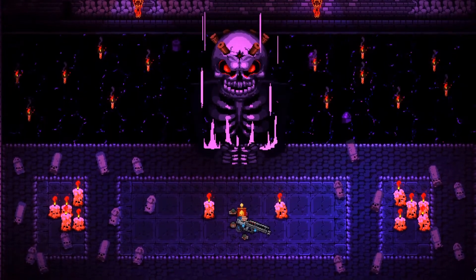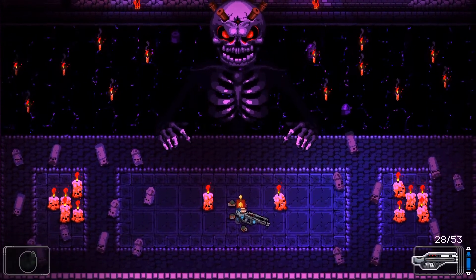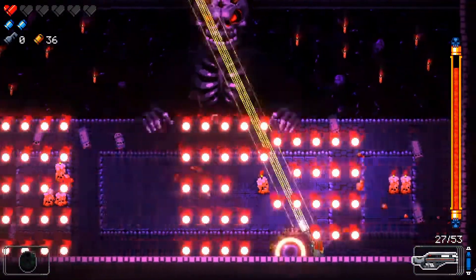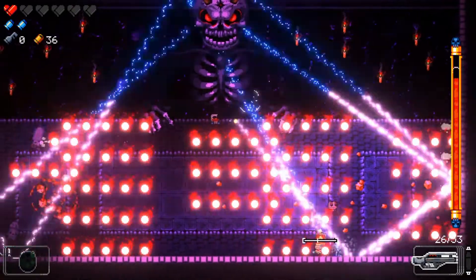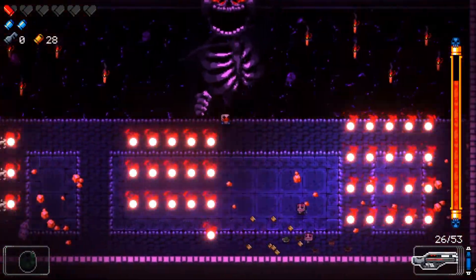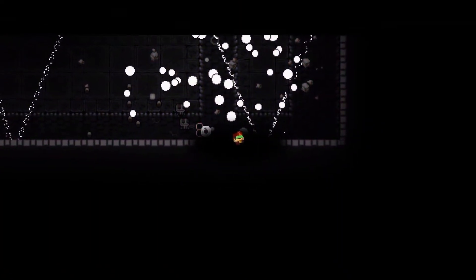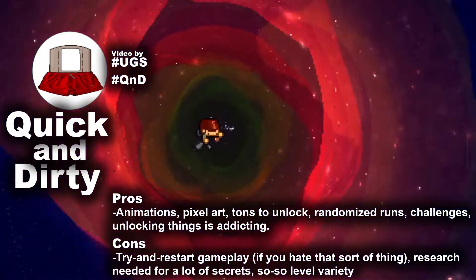Check out my other video with tips that I wish I knew when I started if you're looking for some help. In short, keep your distance when fighting enemies and don't make the mistake of saving your best gun for the end boss. Instead, enter each room like it's your last and keep your best weapon at the ready. If a bunch of weak little bulletkins show up, just change back to your smaller weapon to deal with them. And remember, this was a quick and dirty review of Enter the Gungeon.